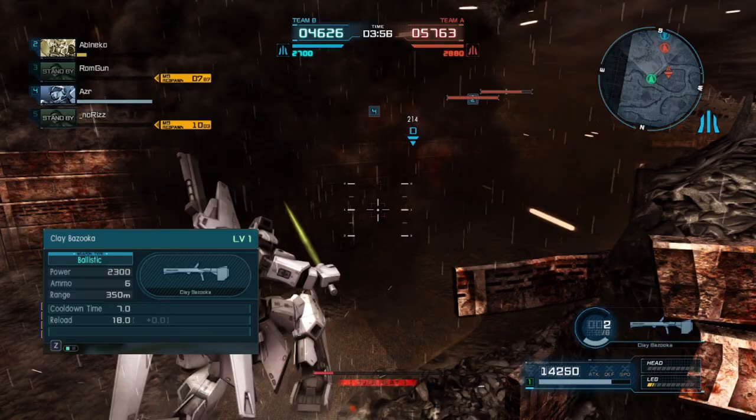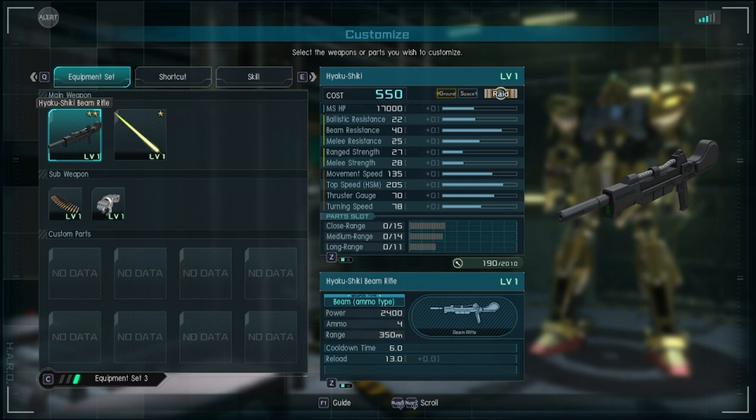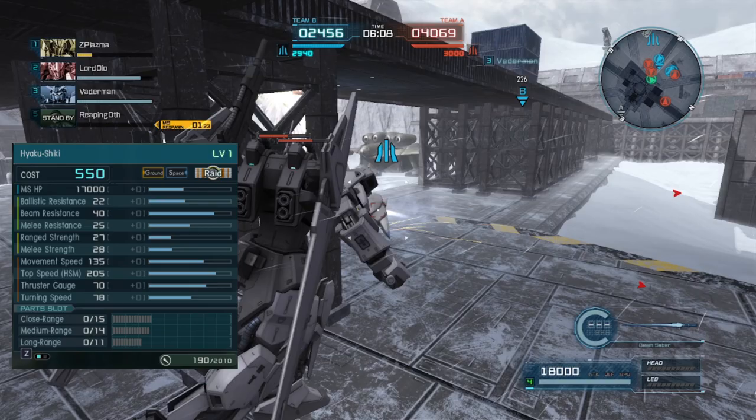The last is the Shrapnel Ammo Clay Bazooka, which has better sustained DPS than the other two at the cost of not being able to stun someone in a single hit. Like I mentioned earlier, the main quality that this mobile suit has compared to other raid units of its cost is how resilient it is.